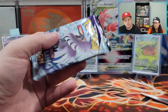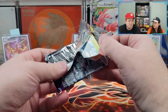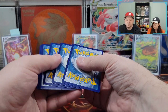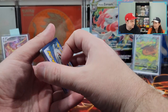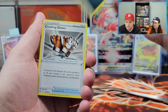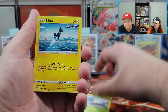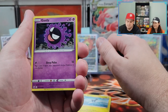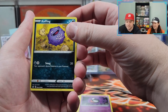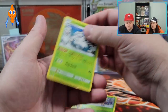Pack number two, Chilling Reign. I love this set; I don't know why everyone hates it. I love the birds in it — I feel like there isn't enough with the birds, it's too focused on the Calyrex. Cards: Water Energy, Crushing Gloves, Snover, Blitzel, Gastly — well, that's like a conniving Gastly, he's planning something. Deerling, and another dud.